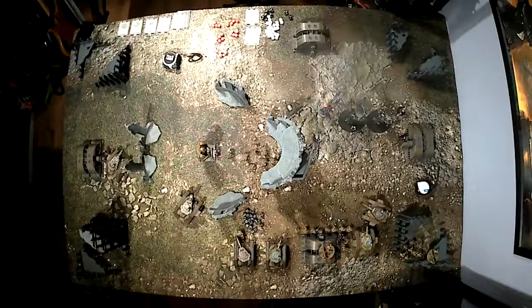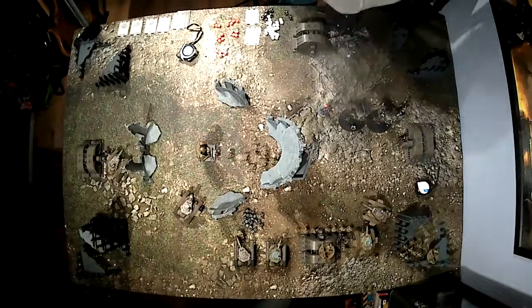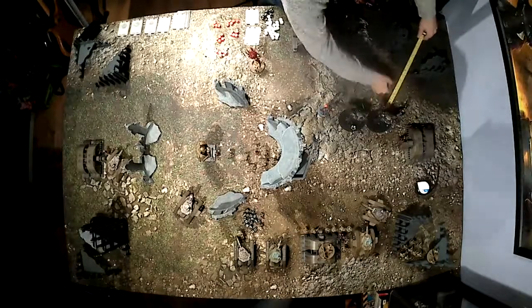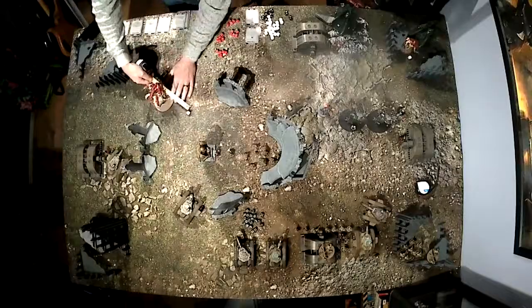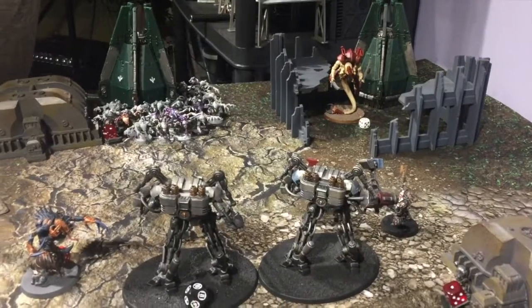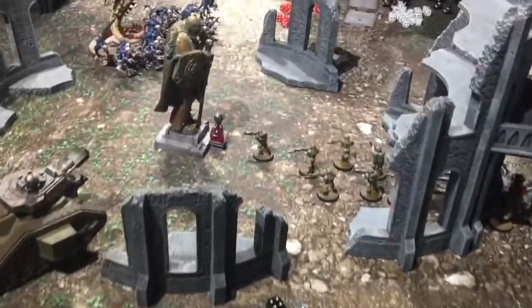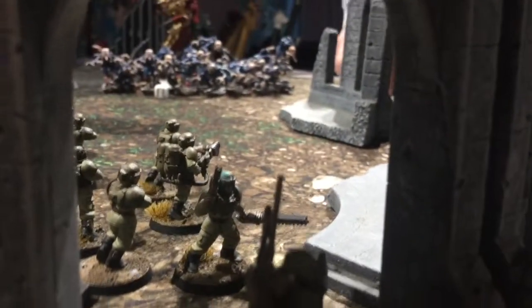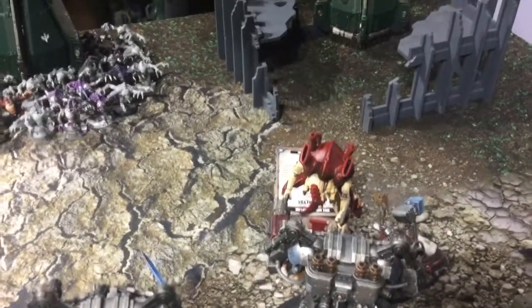So the Broodlord moves across towards the Nemesis Dreadknights. Then he brings down his drop pods — the Tyrannocytes — bringing everything in with hopes of getting charges off to rack up some points and claim some objectives. We'll get a look at the board after the Tyranids have dropped down and tunnelled up. He used the Hive Commander ability to move forward.